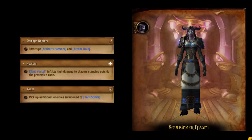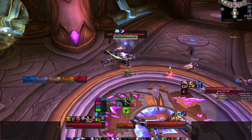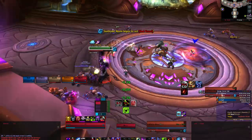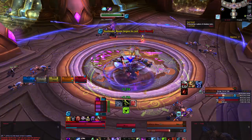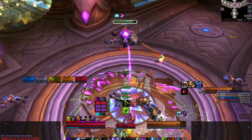The next boss is Soulbinder Nyami. This can be a healing-intensive fight due to all the AoE abilities from Nyami herself and from the adds she summons. Nyami will primarily cast Mind Spike, which can be interrupted. She will cast Shadow Word: Pain on random targets that will do moderate initial damage and additional shadow damage over 9 seconds. This should be dispelled.